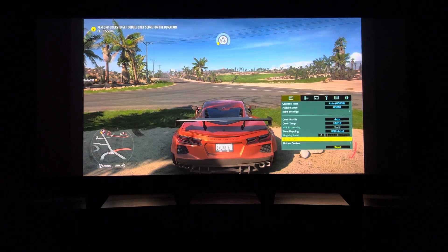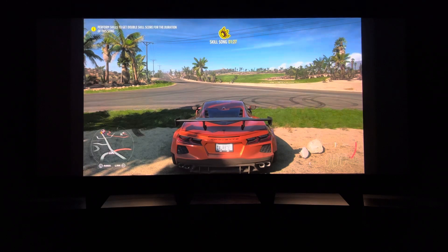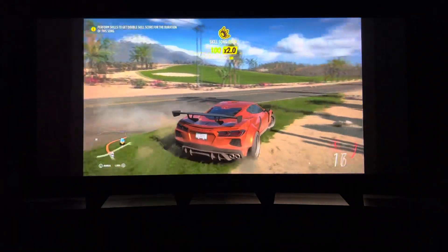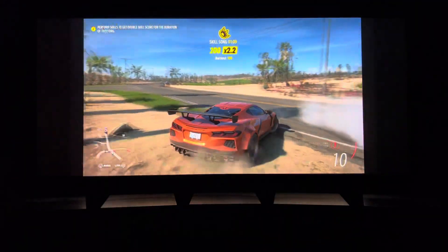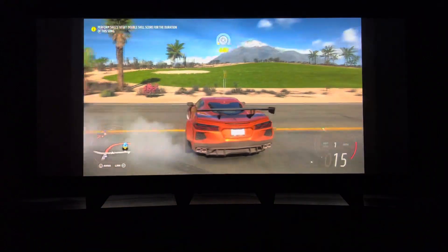Let's try the e-shift mode. Someone said that high-res 2 doesn't blur, so let's give that a shot. High-res 2 does look better than the last one we were testing. It might also have to do with the CMD setting — it's still not perfectly clear but it is tolerable, so that does seem to help.